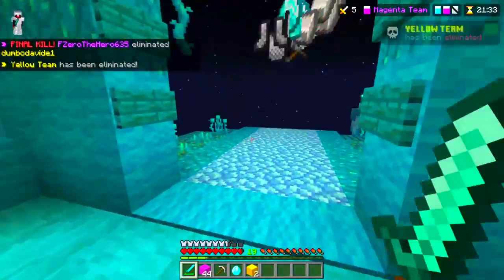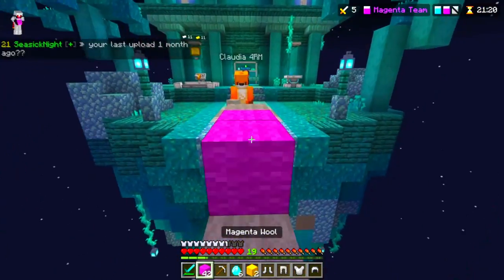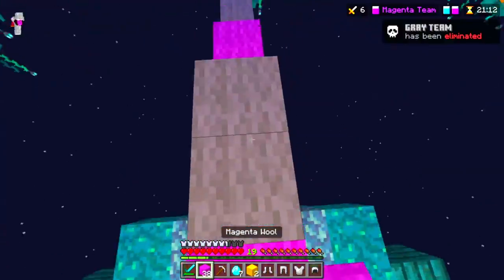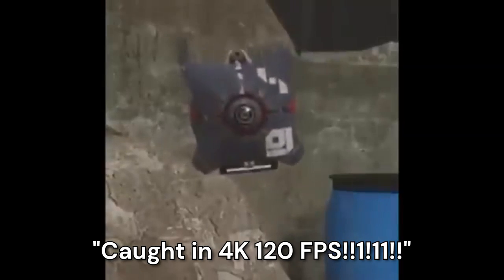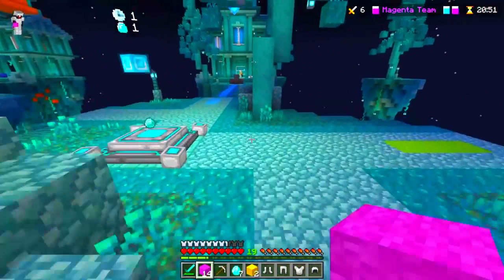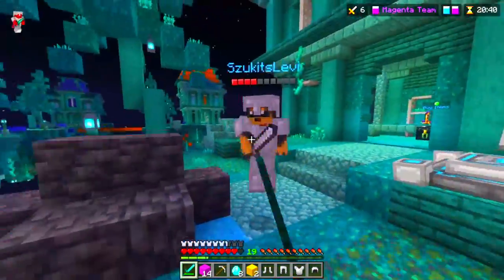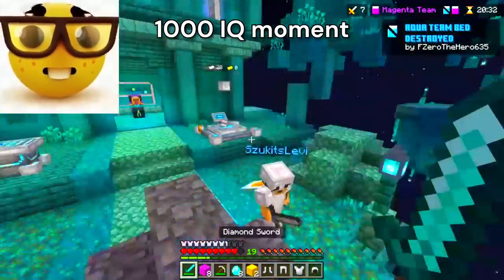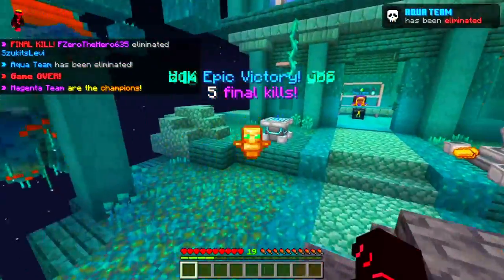Did they update the chain armor texture? There we go, we got him. Let's go get this final. You're going to die — goodbye. We got another final guys, let's go! We got light blue, or aqua as they call it. He has deep slate but luckily we got a pickaxe so we are good to go. Goodbye. Block it off and there we go. GGs — five final kills.